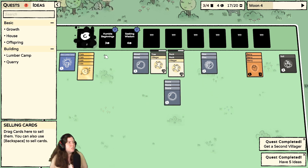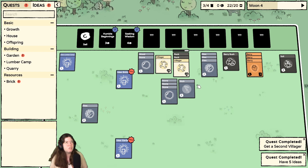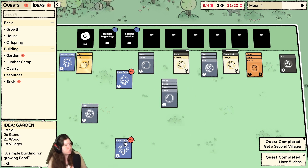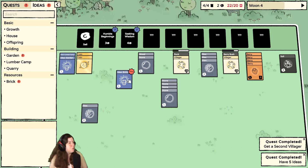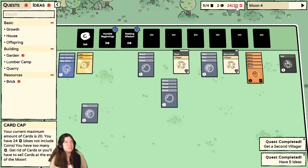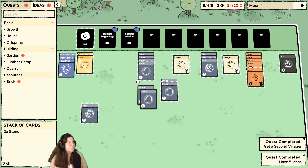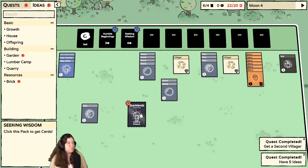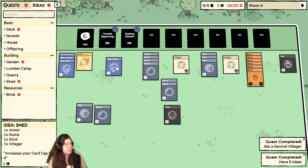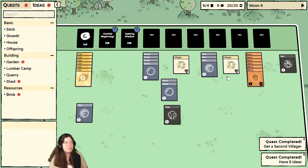Mine those rocks. Berry bush is good. Did I get — I just got another stick, I want more wood. Can I do a garden? A soil, stone, two wood and a villager. And brick — it's three stone and a villager. What's that flashing — 24 out of 20? Oh, I have to sell them whenever it gets time. I did not realize that was a thing — let me get rid of some of those.